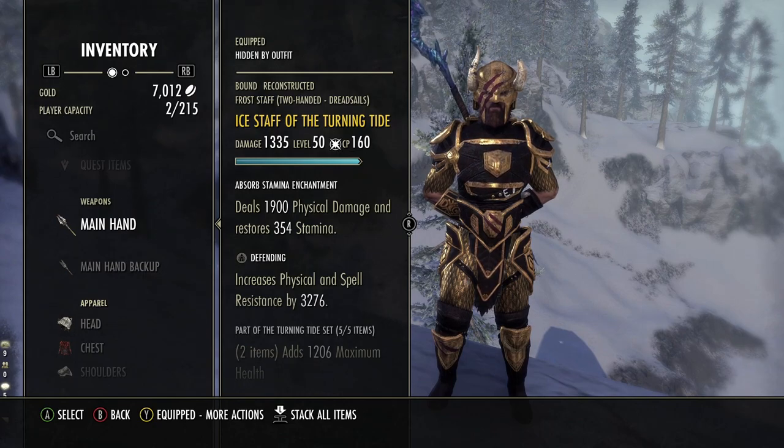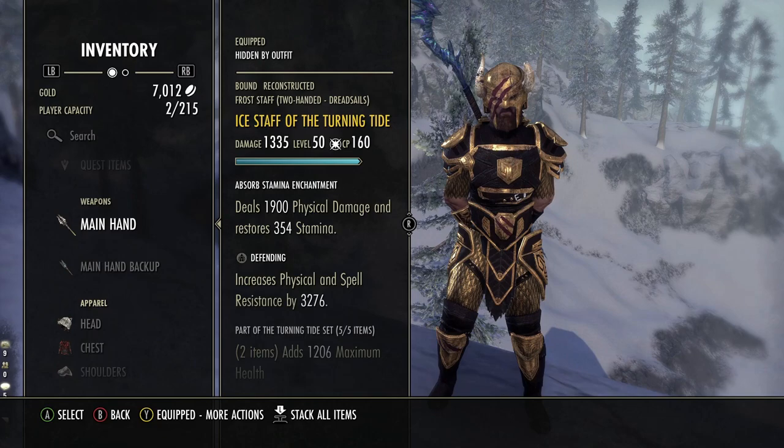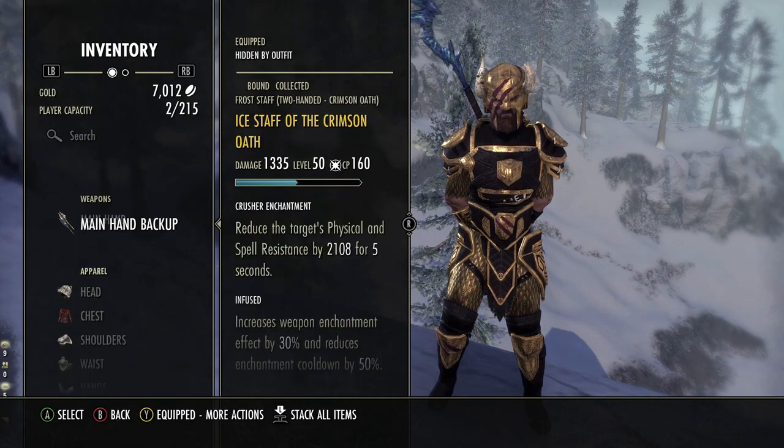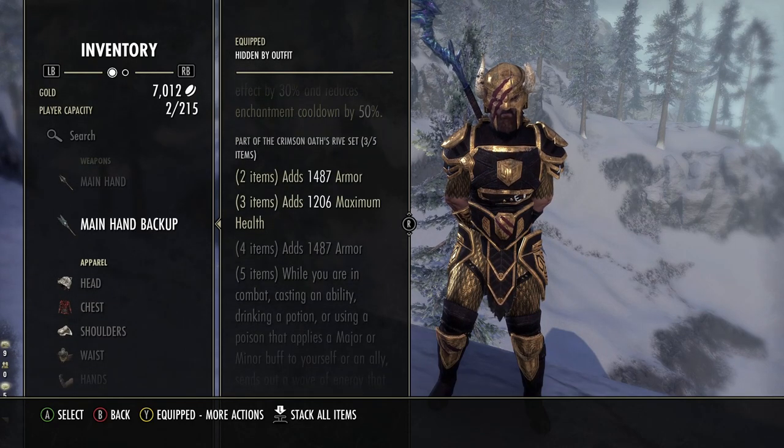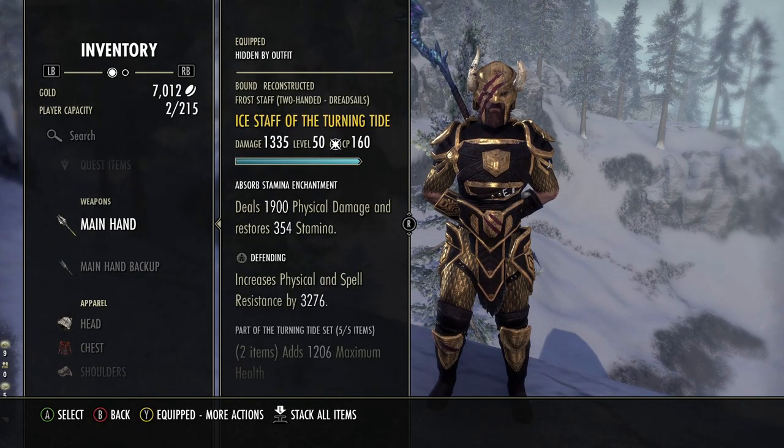For the traits and enchants, you would previously go with Charged on the front bar, but because we're guaranteed to get the chilled effect now with Frost Clench, that's not something I'm intending on using. Because I've lost a shield, I've decided to go with Defending, and then when we switch to the back bar, we gain the benefit of the armor from the 4-piece on Crimson. Using Defending takes us right to the edge of the resistance cap and means we're taking less damage.